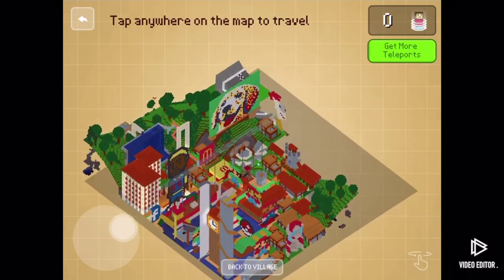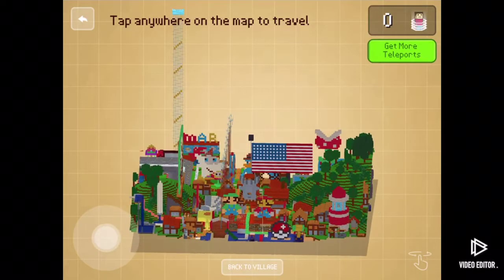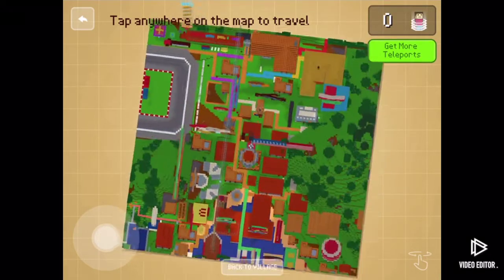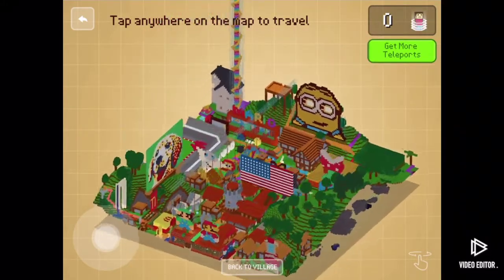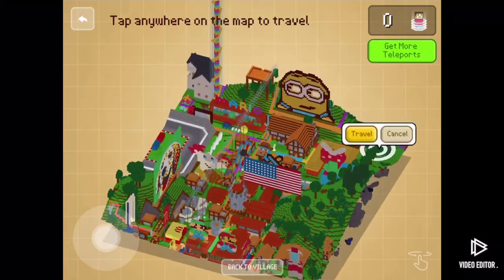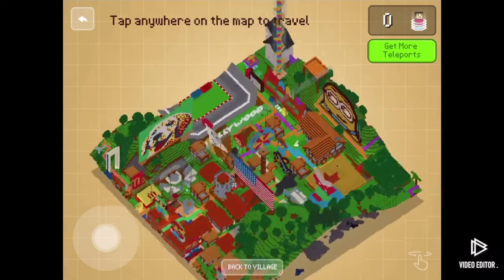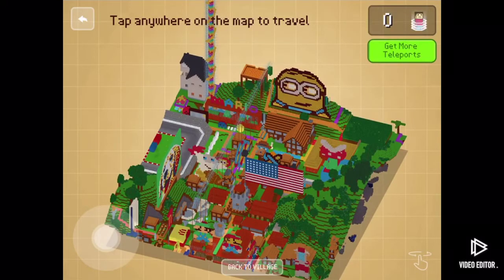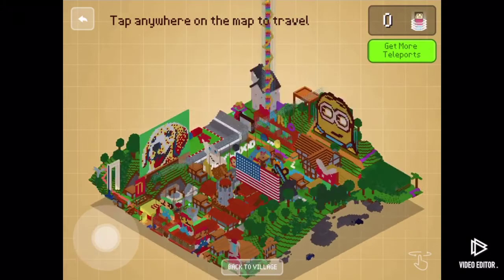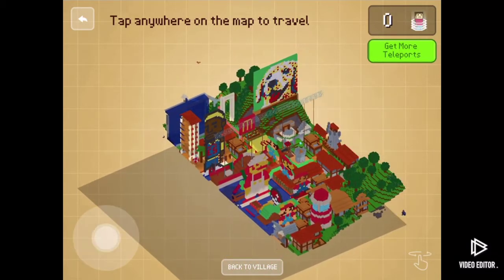Look how big the village is — it's very, very big. There's the American flag that I built myself. But most of these I actually built from user buildings, like the minion, Phineas and Ferb, the platypus, the swords, that little primer plant building, the digital switch thing, and the Mario course thing — all made from user buildings.